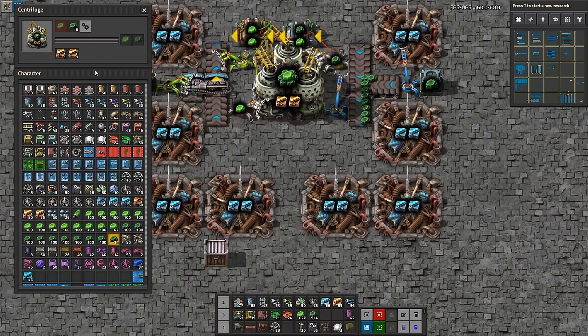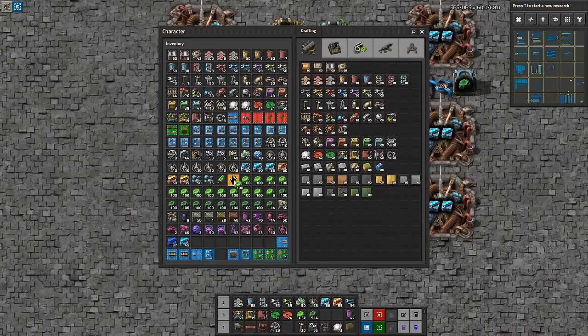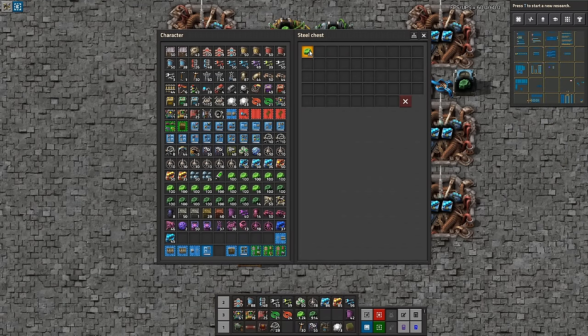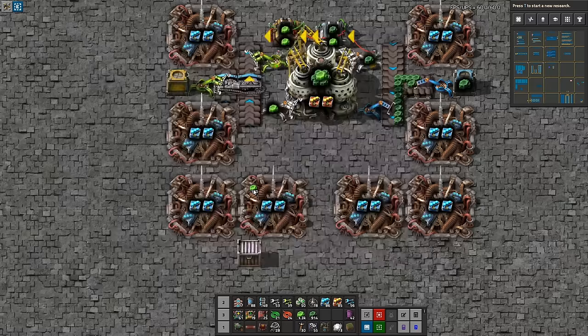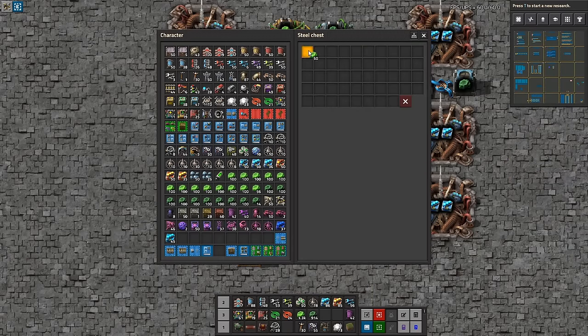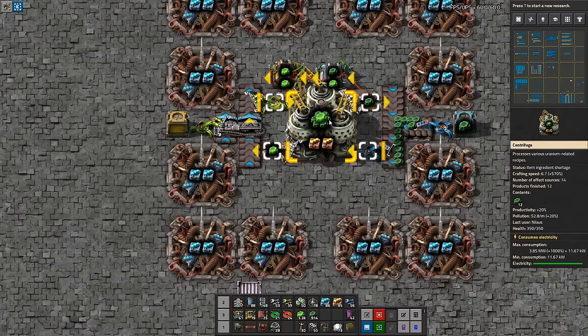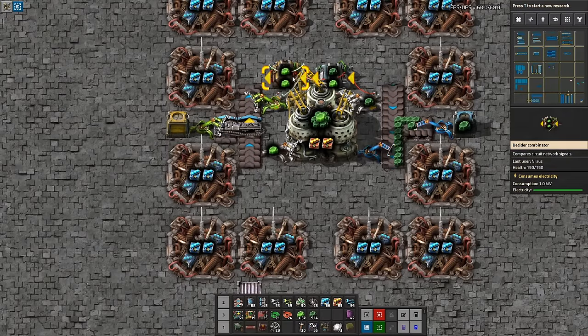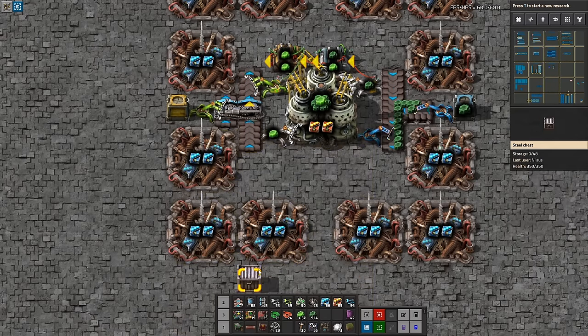The only thing we need now is the start condition. I want the start condition to be exactly 40 because that's the whole benefit of this — it works with 40 uranium-235. Then anytime we produce more than one, that will be output. That is actually not entirely true because it doesn't work with just 40 — it works with 40 plus this part has to be full. Let's make sure this one is reset — it's very important that things are conditioned correctly.